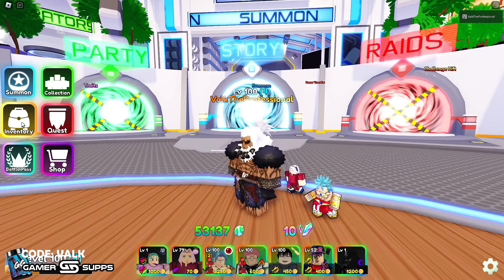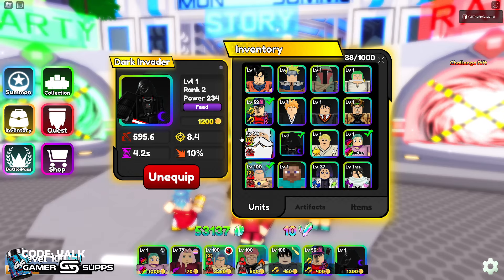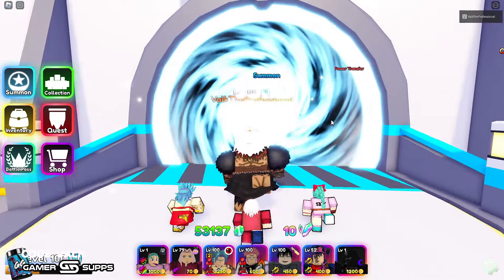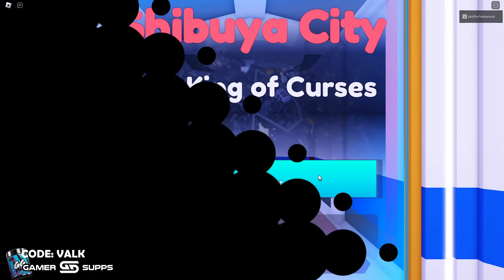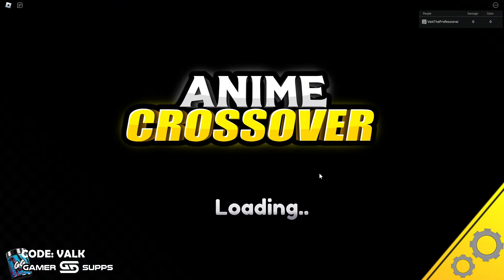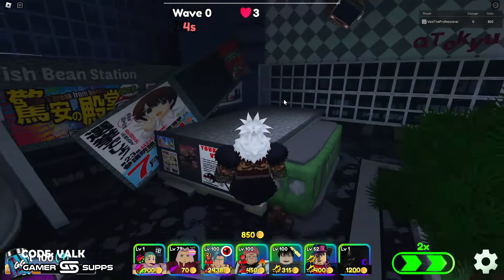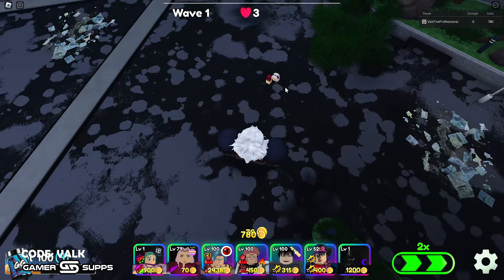What's up, my dudes, Valk here. Today we're going to be going over Darth Vader, who recently got his top path giga buff, so we're definitely going to be taking a look at it. I have him at 234 power rank 2. We're going to Shibuya City Act 3 because the chances of getting a Toji at the same time is too enticing — kill two birds, one stone. I keep running this stage so I might as well get some grinding while making the video.